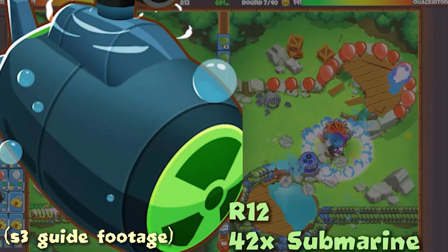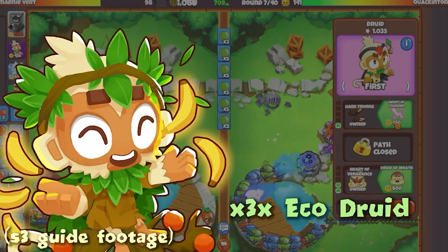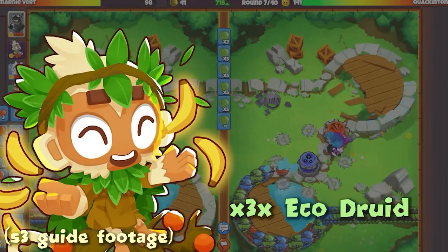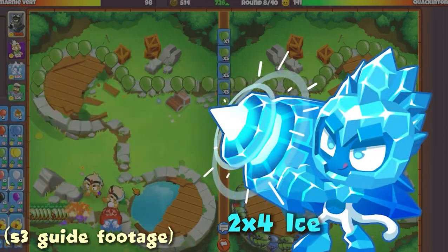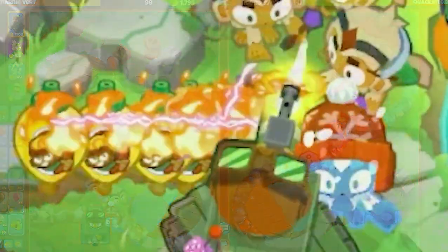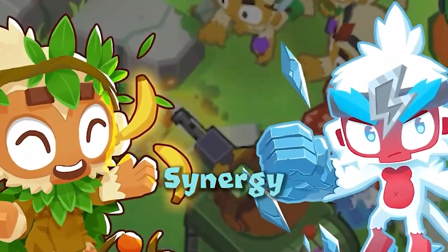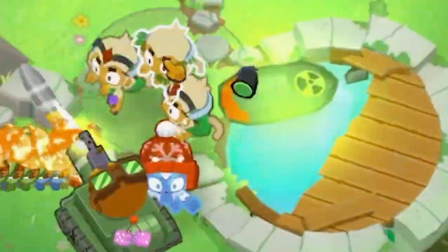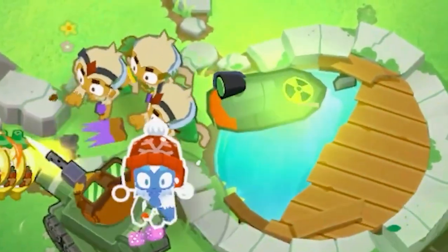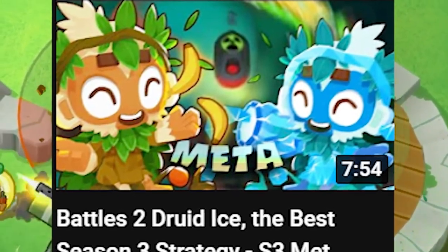Druid sub ice was arguably the best strategy in the entire game because it was immune to losing the game for the first 33 rounds when played correctly, whereas most other strategies couldn't really hold around round 29 FDDT all-in supported by season 3 druid farming. Druid in season 3 was the strongest economic option in the game, and you could launch some of the strongest all-in bloon wave attacks around round 26 to 30, winning most of your games if you had druid on your team. I've already made a full guide on how to play DSI, which I will link in the description.